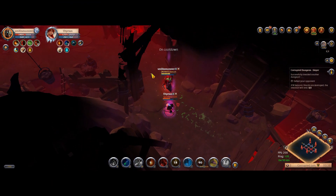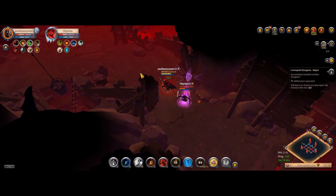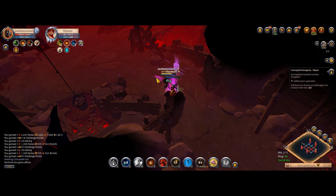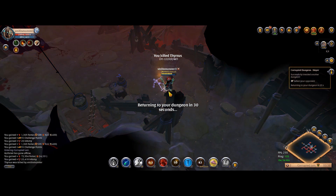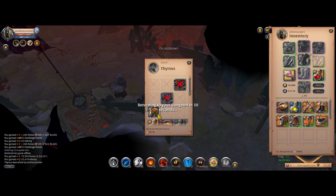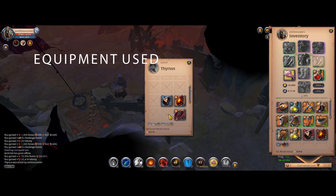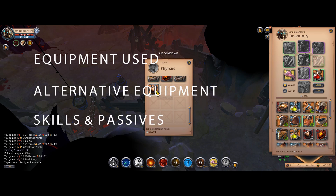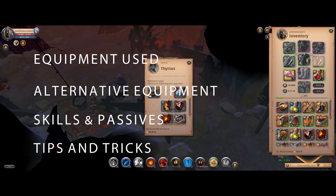Several of you have been asking for this and it's finally here. I have used the bow for quite a while now — it's a really fun weapon to play and is good against most matchups in the corrupted dungeons. A quick breakdown of the video: first we will go over the equipment used, alternative equipment, skills for each equipment, and then tips and tricks I've learned over the course of playing this weapon.